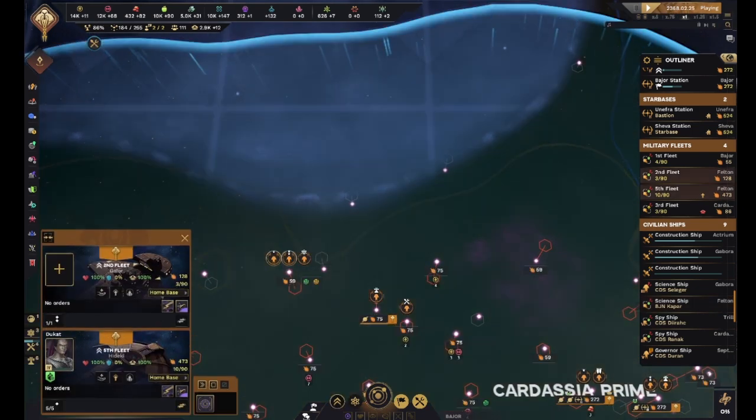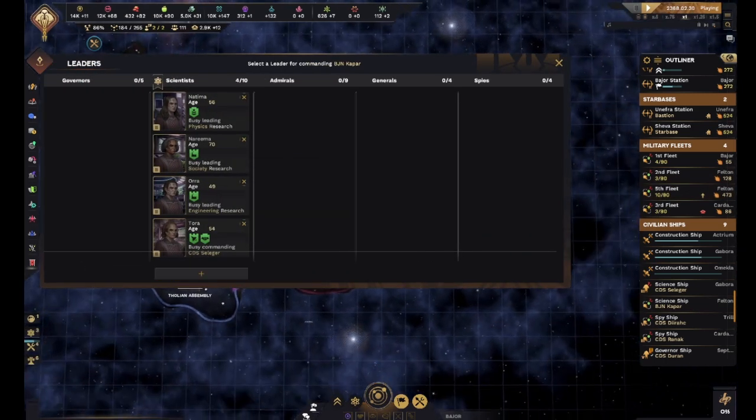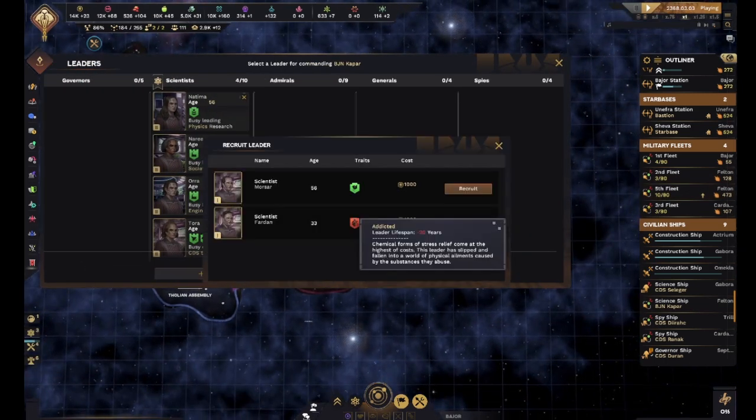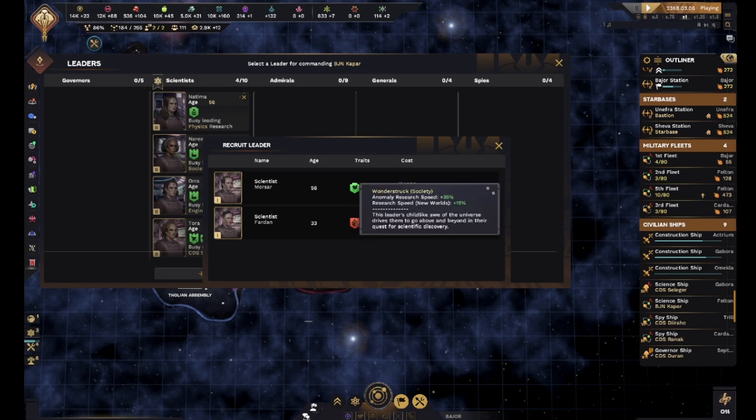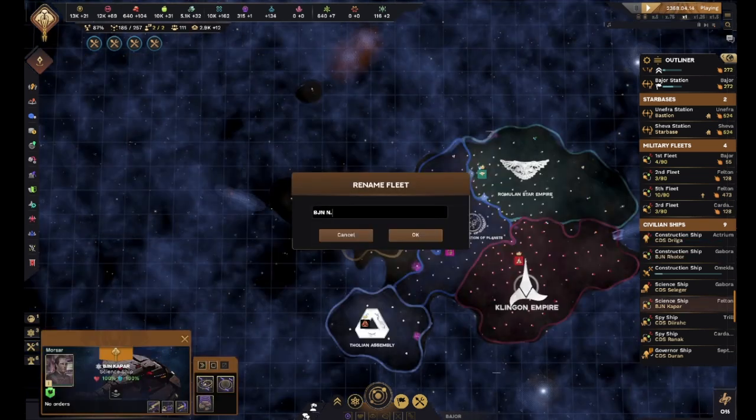Dukat - his first outing, he lost. Well, good job Dukat. You don't have a whole lot of lifespan, but you have a better research speed. Morsar, hopefully you will not become a drug dealer if I put you in charge of the drug-dealing ship. That is now the Bajoran ship NARC - whatever NARC stands for is up to you to figure out.